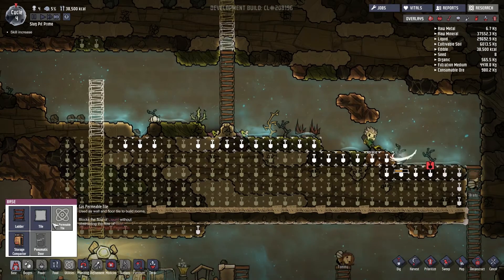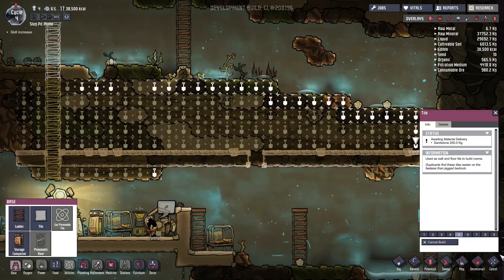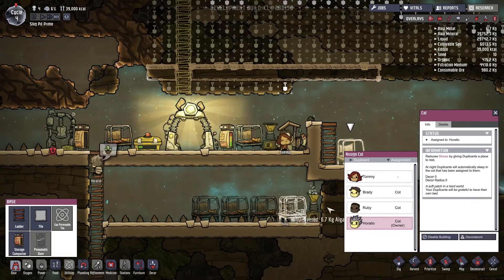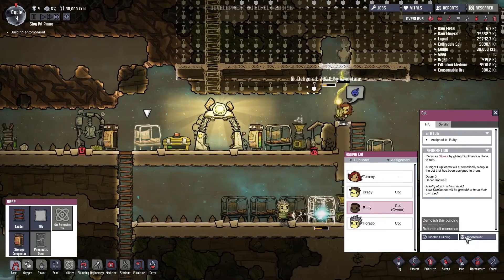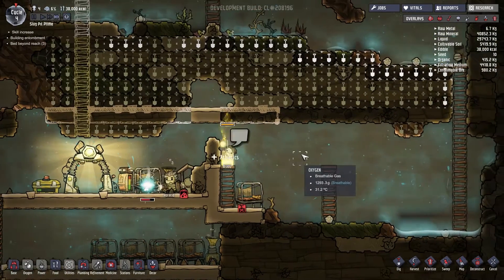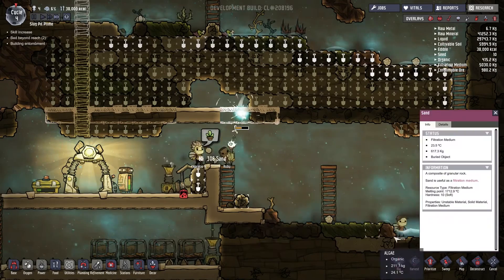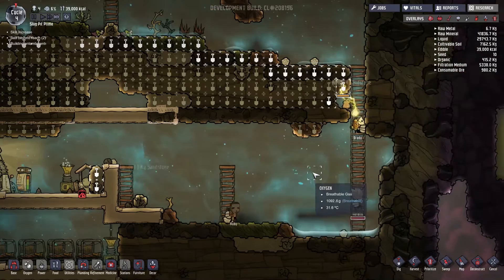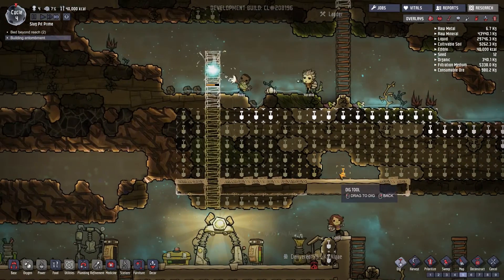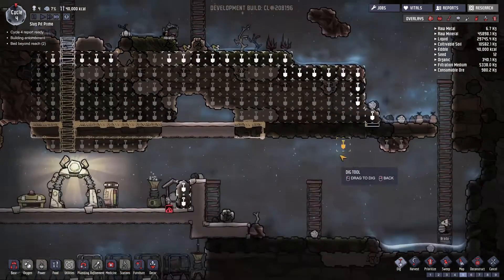We'll cancel the floor here. I may have done my classic — I gave them too much work to do, but we'll see. We can deconstruct those beds. Guys, you've got to dig all that out. Letting all the sand down here. The reason I'm going to slowly build and deconstruct everything is because I want to get this water to flow before we get too far along.